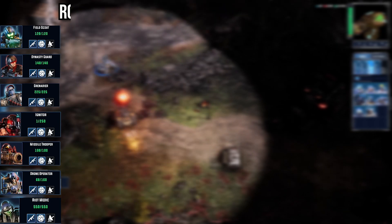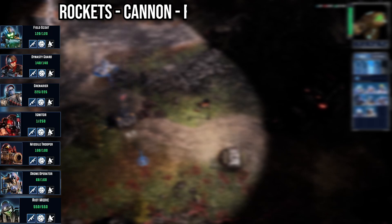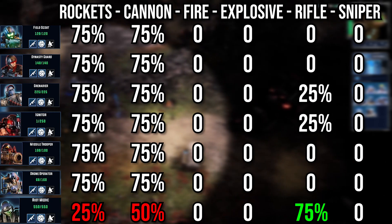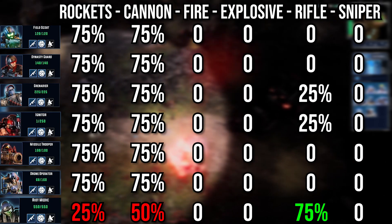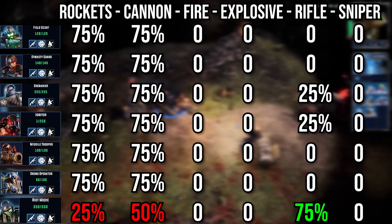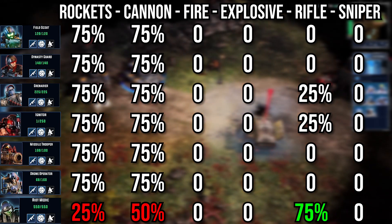Armor protection versus each of the categories — rockets, cannon, fire, explosive, rifles, and snipers. All the infantry's armor is pretty much effective at murdering each other, with the exception of the close-range Grenadier and Igniters, which are the anti-infantry support units.